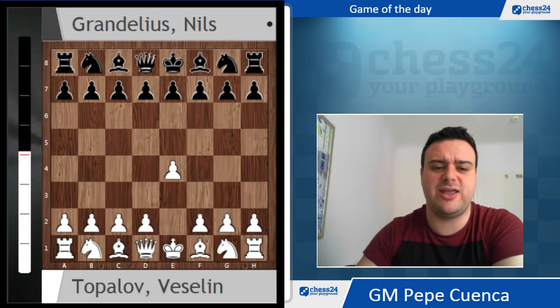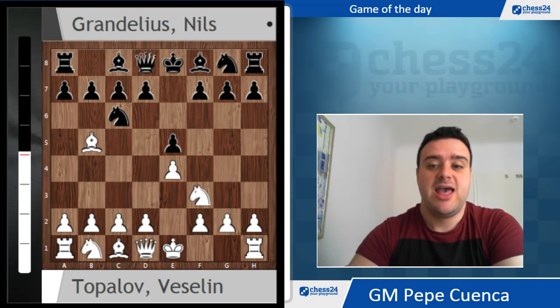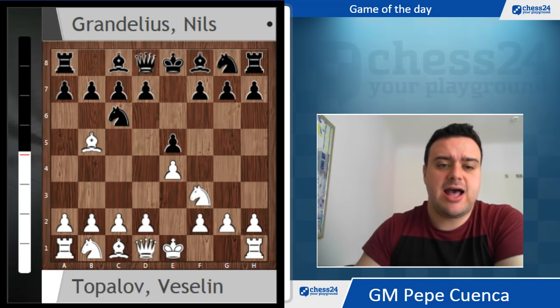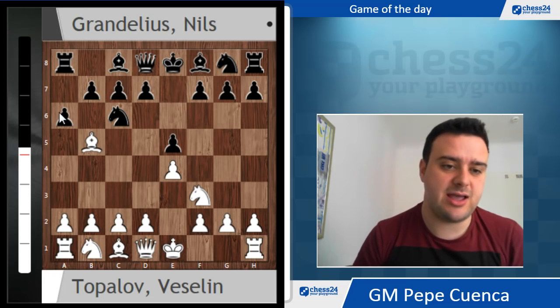The game I want to show you today is the fight between Veselin Topalov, ex-World Champion Bulgarian player, and Nils Grandelius, young Swedish player - both very creative and talented. Topalov decided to go for e4, Nils replies e5, Nf3, Nc6, Bb5 - Ruy Lopez, a Spanish variation, one of the most common lines. Now a6 was played in this game, also mainline.